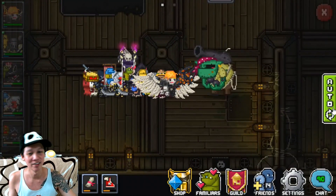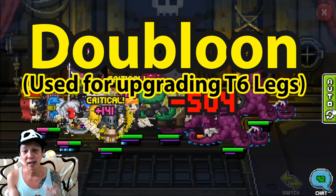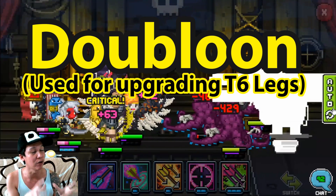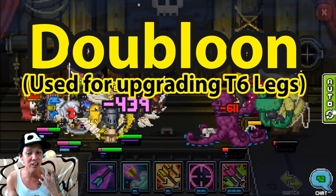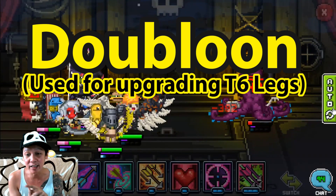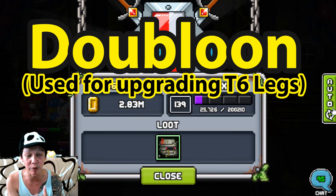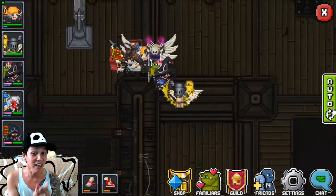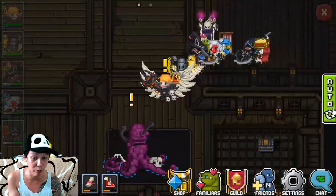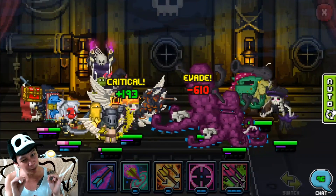These are things that you can pick up from the ground on the ship. The one that you just saw — that is a doubloon. That is the material that you get when you exchange one of the legendaries from this raid. If you exchange any legendary from this raid, you will get 10 doubloons. These doubloons — I don't know if I'm pronouncing it right — are used for upgrading the Raid 3 tier 6 legendaries, and you need a lot of them. Fortunately, even in normal mode you can pick them off the ground. I've picked up four or five of these in a single run, so the drop rate is pretty okay.